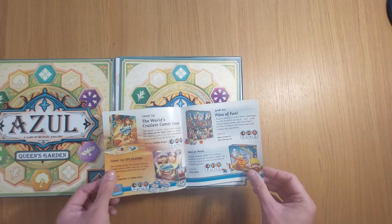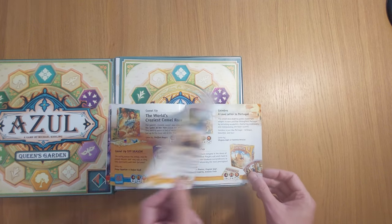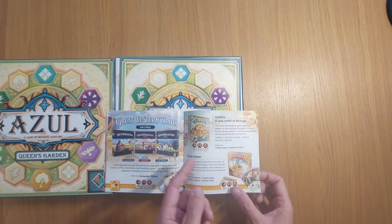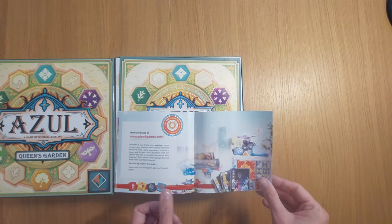I've played Equinox — you can see that on the channel too. I've played Camel Up, Junk Art, Men at Work — you can find that on the channel as well. I've played Coimbra, I've demoed that. I've played Great Western Trail, the new one, not the other two yet, by Alexander Pfister.